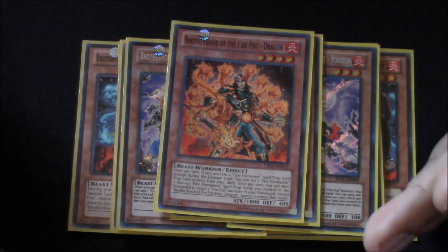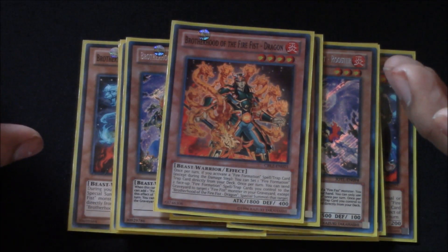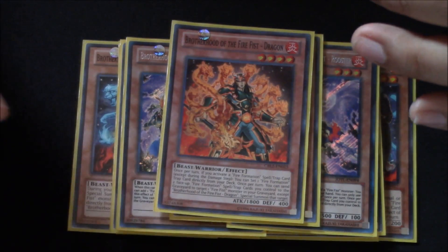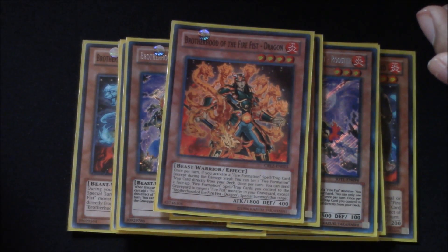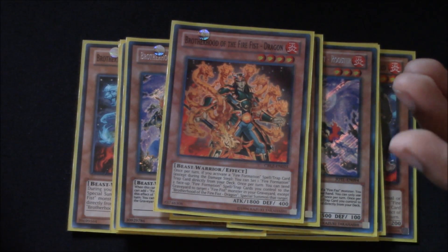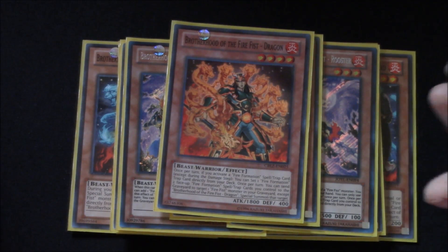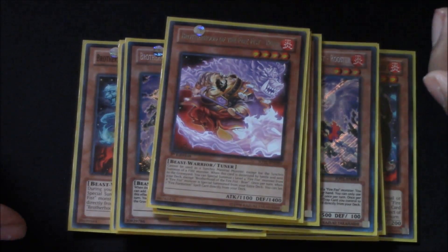I understand if you're new to the deck and don't know exactly when to use its effect, but to me I only need one because it's searchable with Rooster and Tenki. I only use it when I push for game, and I've discovered that's the best time to use it. So yeah, I only need one.